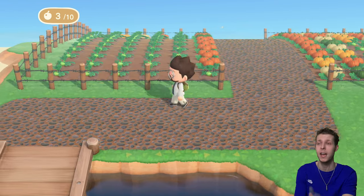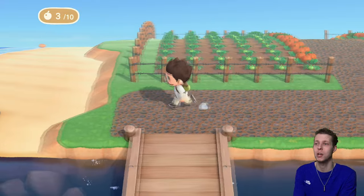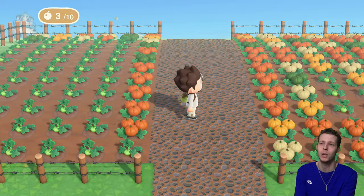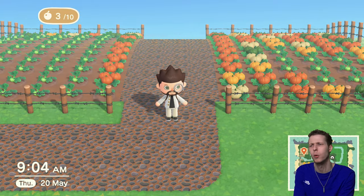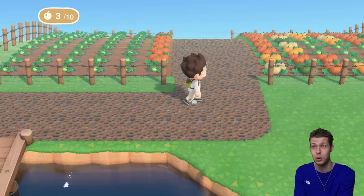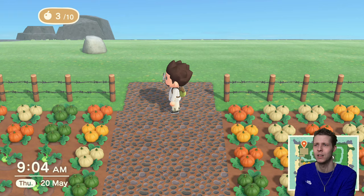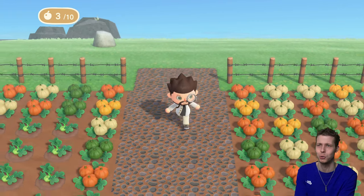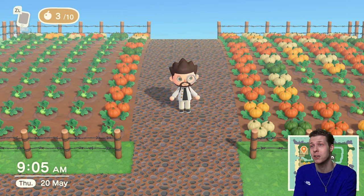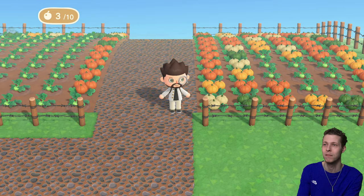One thing you may notice I've done off camera is I've crafted this beautiful pathway. I made it out of straight-up dirt, the same dirt I used for the pumpkin patch, then I went to the custom design portal and found a very wonderful pebble design and placed it on top. It looks really really nice now. I had to spend a bit of time with the custom designs off camera because every time I tried to do it on YouTube it just wasn't working correctly.